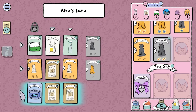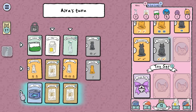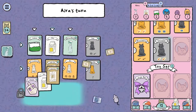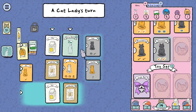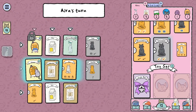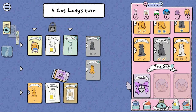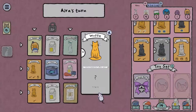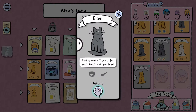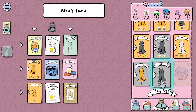We don't need tuna — we only need chicken right now. I'm gonna have to find a cat who needs tuna. I wanna get this achievement. Here we go — I'm gonna adopt both of these cats right here. We did it! Got an achievement — achievement unlocked.